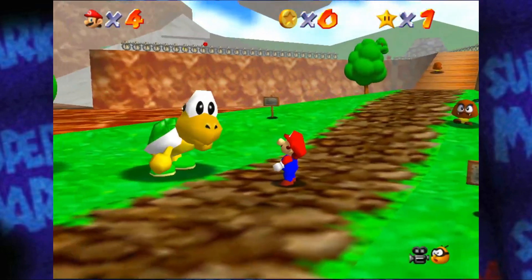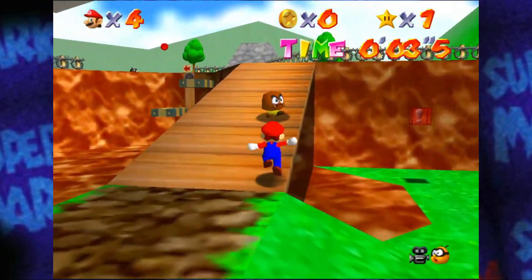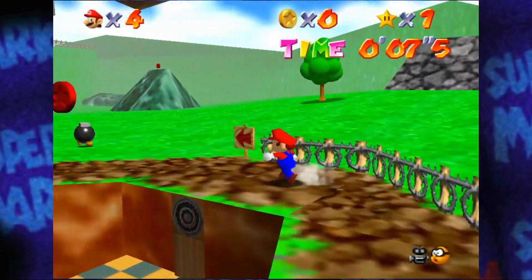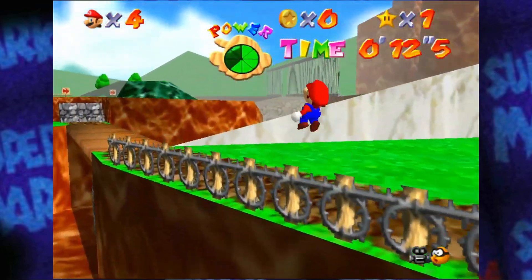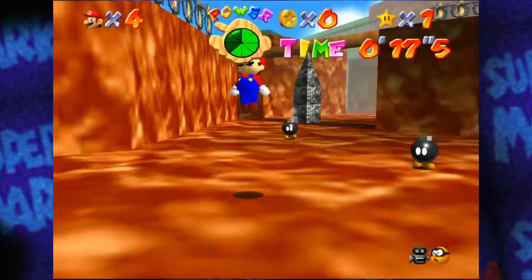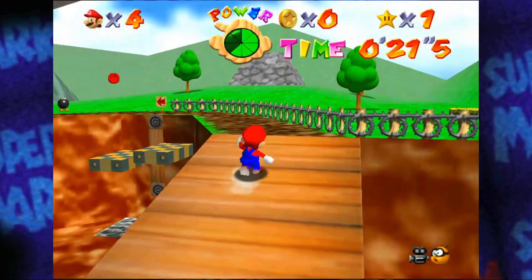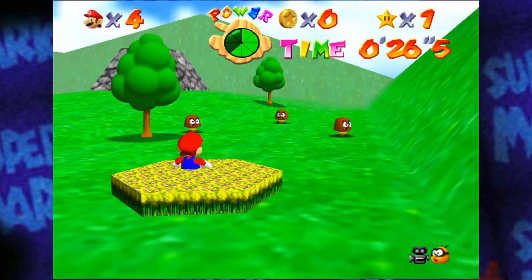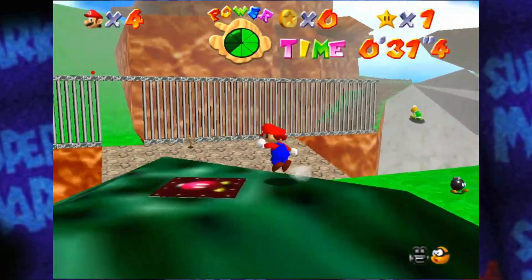Are you fast? Go to where King Bob-omb was — we got it. We're using a warp then. Yeah, there is one other warp here, and that is right here. You can see him fading in and out of existence over there.